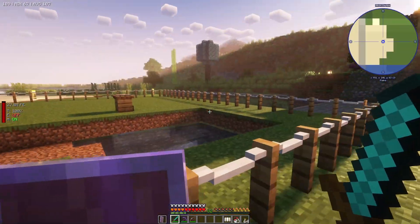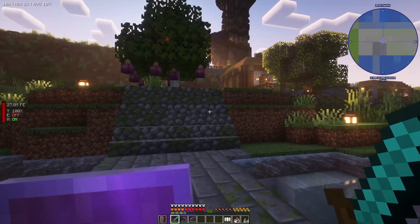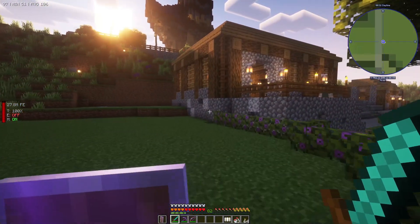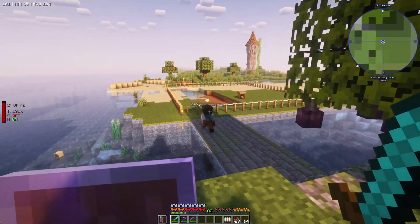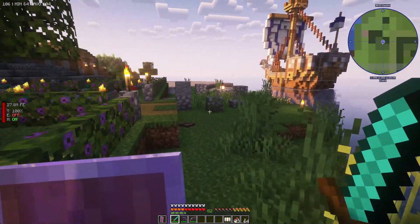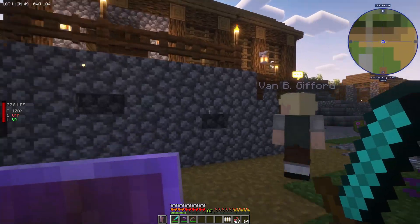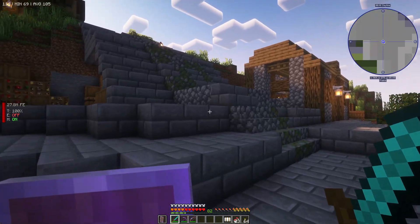The construction of the warehouse is going ahead. I think it's time to move on to what we are going to do next, and that is Mystical Agriculture, as I said at the beginning of the episode. As you can see, we have the builder going to work. Beautiful town hall - I think the mod is just amazing, I have to admit.